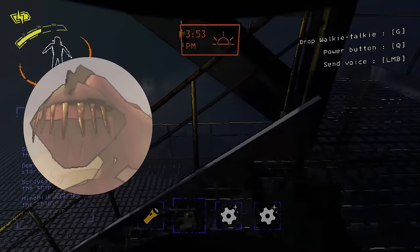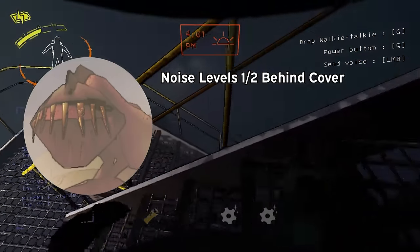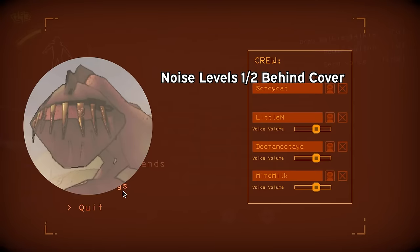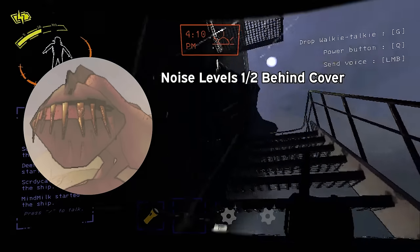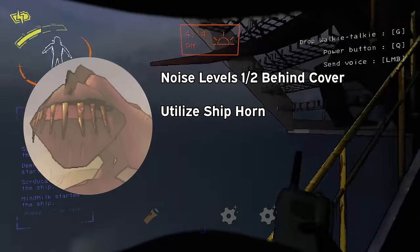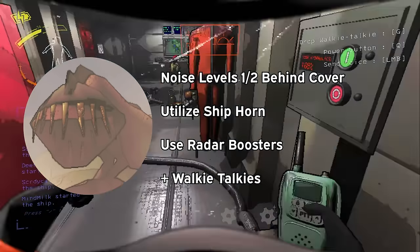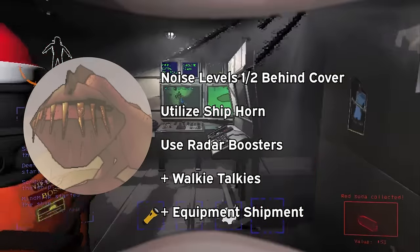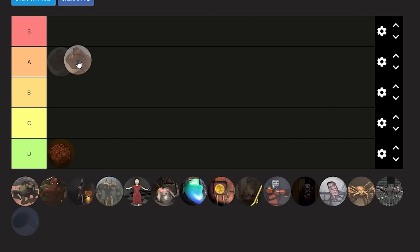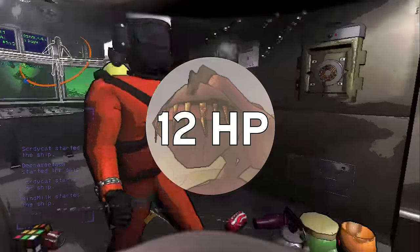Some cool things to note about this noise system are that noise levels are halved when line of sight is broken, which can be super useful on maps like Titan, Vow, and March because there are trees and staircases that block line of sight. The best counters to the eyeless dogs are the ship horn, which leads them to the front of the ship, the radar booster because you can ping a sound to it, and walkie talkies. If you order something in a shipment, they will also be attracted to the song that plays. Eyeless dogs are going in A tier, as they have a lot of counters but can sometimes spawn in packs of 3 to 8. They also take 12 shovel hits to kill, which is more than anything in the game.